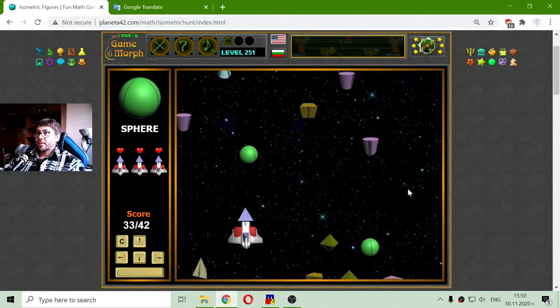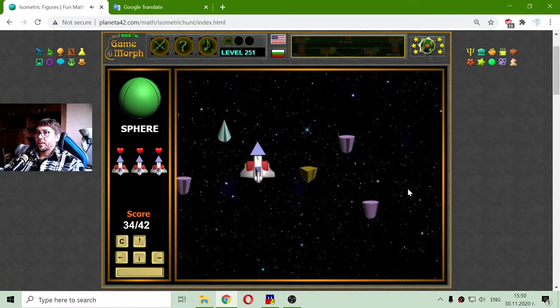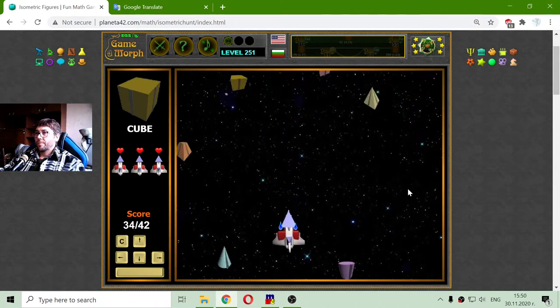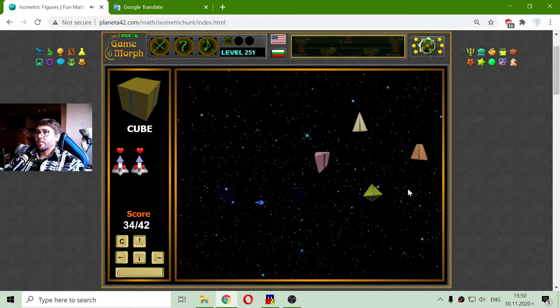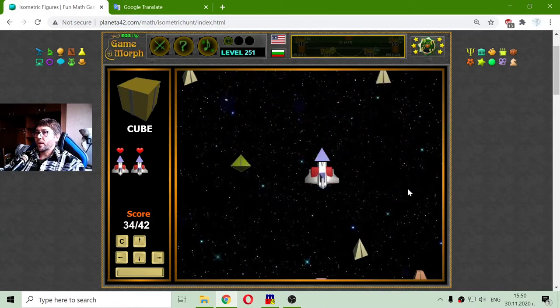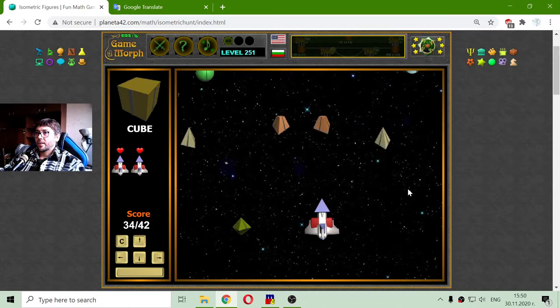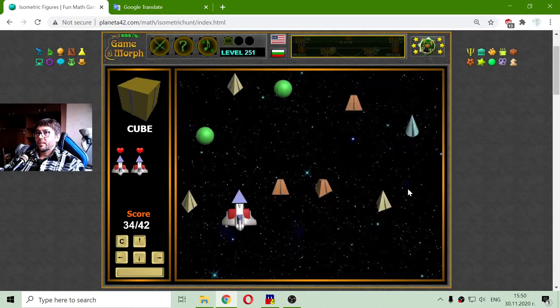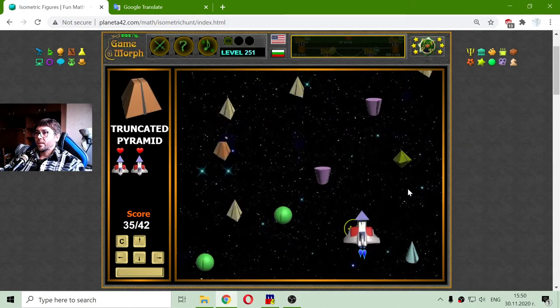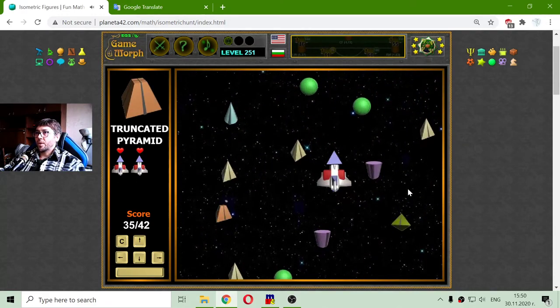Truncated pyramid. A sphere — here's a sphere. Cube. I missed one cube, but it changed just before I got it. I don't see cubes. Very convenient. The truncated pyramid.